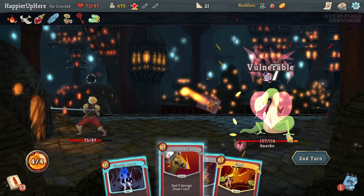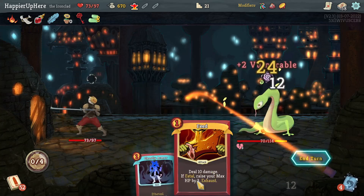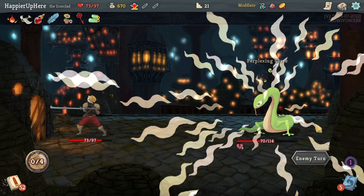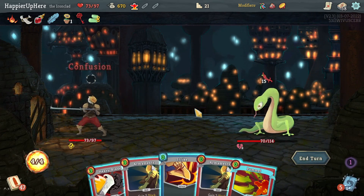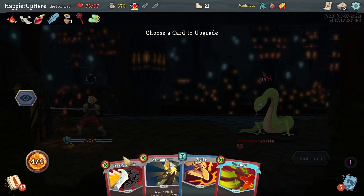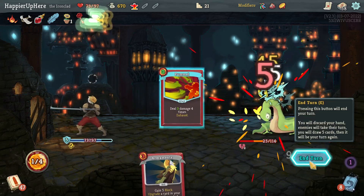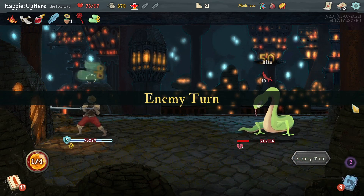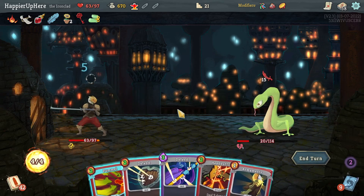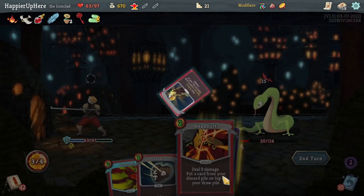Regular fight here again — Feed on the opening hand. Let's do Thunderclap, Pommel Strike. I think I'll just do Bash and Rampage — I should have done Feed instead of Rampage. 15 incoming — not too bad. Let's upgrade the Heavy Blade, play that, Strike and Pummel.